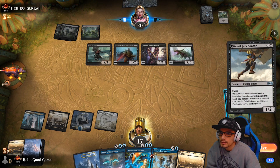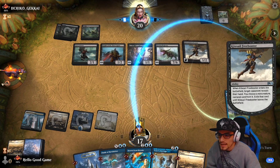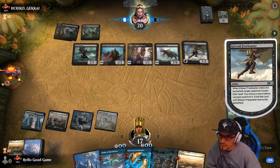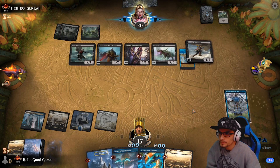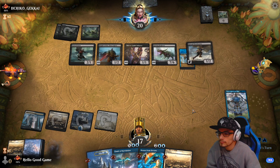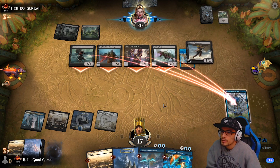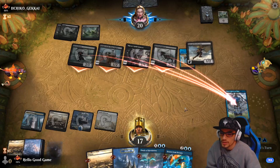Interesting — goes right into our hand, looks for a non-land. Might take Finale of Revelation or the Tutelage. He sees we have no Shatter — he knows we basically just need to draw one. Because they're all attacking Teferi, we can go ahead and just plus him instead, which gives us another draw — almost better than his minus.